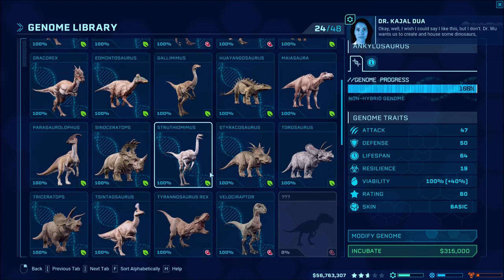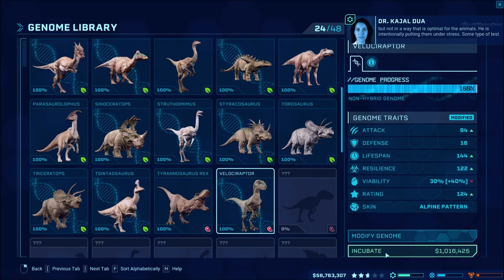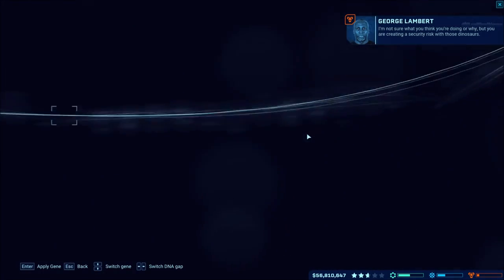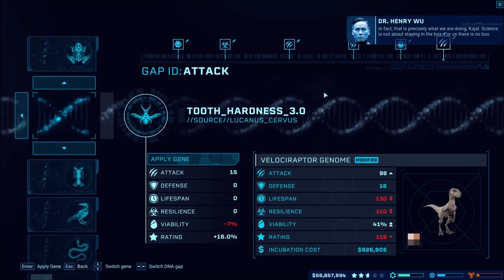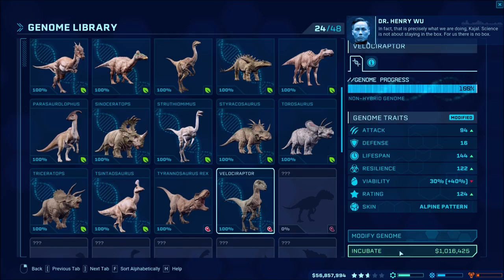I went through everything, getting the best options possible - like lifespan - so everything's gonna live as long as possible. Getting all those fossils also gave us a lot of money in the process from selling stuff. We've got 56 million dollars, so we're doing really good. We need the Velociraptor and I'm pretty sure I went through everything for the best stats.